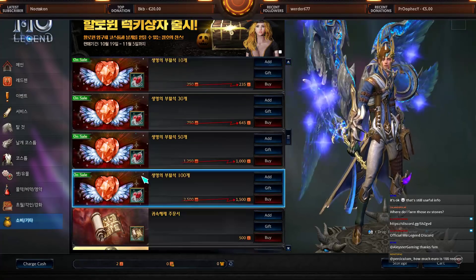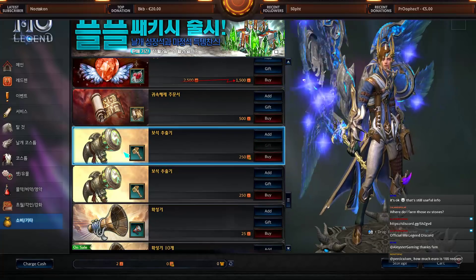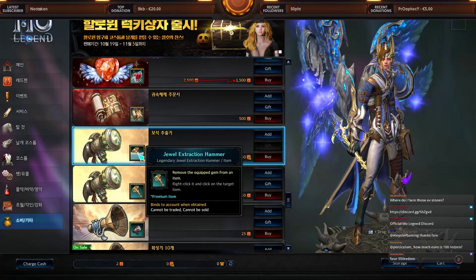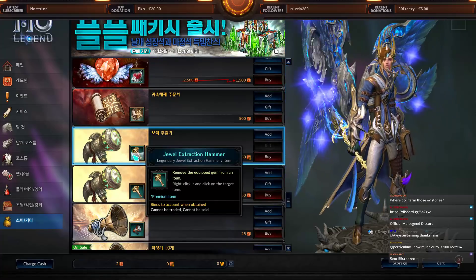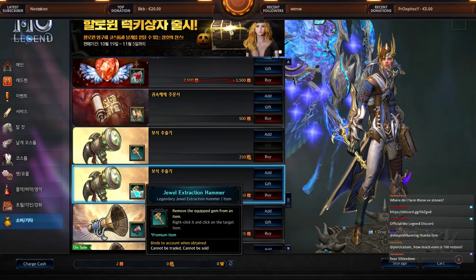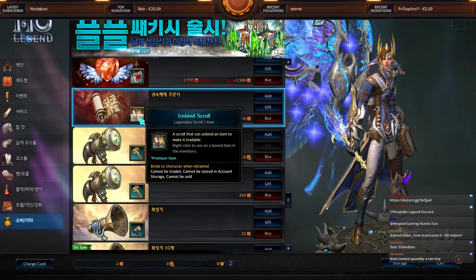There are also resurrection stones, and hammers. If you have a gem in your equipment and want to swap it out, normally the gem gets destroyed. With the hammer you can extract it without destroying it.